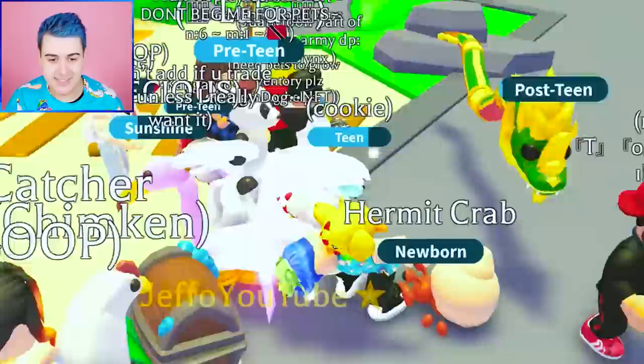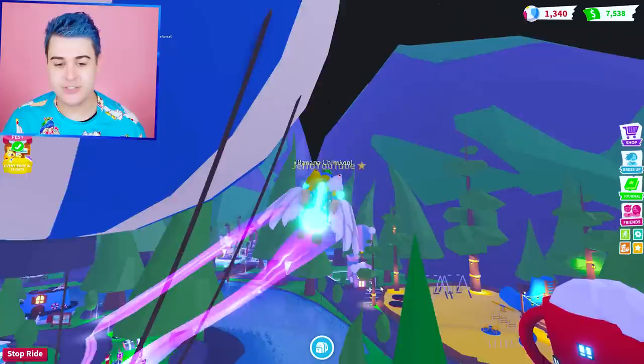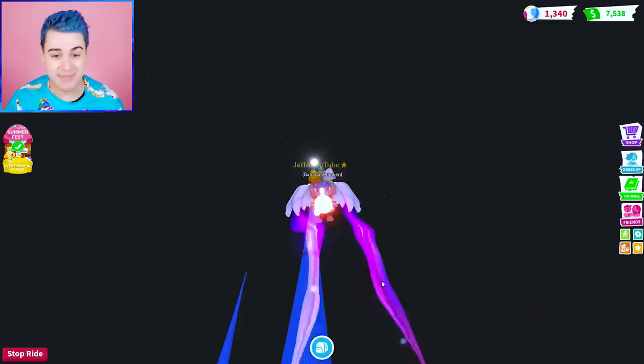Boom — look at that timing. Come on, Adopt Me, please. An ice cream? That's not so bad. But listen, bro — we only have nine of these left. And somebody said to try and hatch it as you drop from the Sky Castle. Let's try the Sky Castle hack — you go to the very, very top of the Sky Castle and then you hatch it as you are dropping in midair.